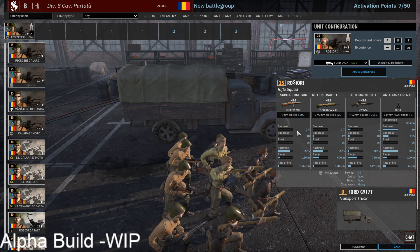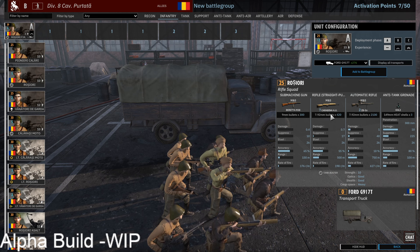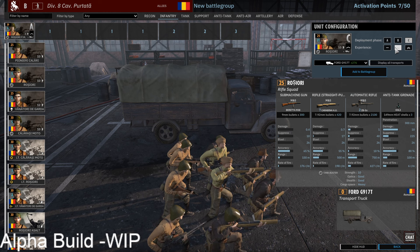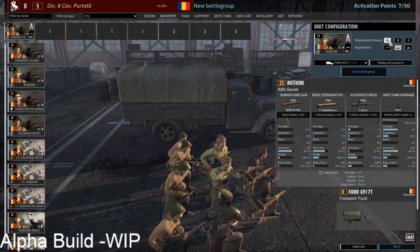Then Rosiori, having a Beretta as well and two GBs for 25 points on a 10-man squadron. With two GBs, the Beretta, and the Carabiner, these are pretty good at short range and also decent on the long range. At 55 meters, thanks to the Carabiner, they do a decent amount of damage. A super solid option especially given their high availability — 12/8, 24/16, or 32/21. This unit is really, really good.